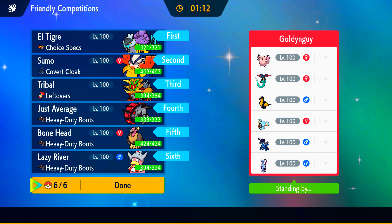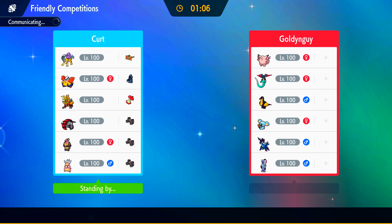We have a bulky Dragon Dance Gouging Fire. We have Burning Bulwark on it so that we can try to mind-game the Sneasler and the Cemerot, as well as scout for Sucker Punch, Dragapult, and things like that.